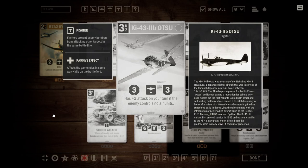Next up, the Ki-43 2B Otsu. It is a 3-credit plane, it operates for two, it is a 3-3, and it has the text: has plus two attack on your turn if the enemy controls no air units. This is a quite powerful card. Having a 5-3 fighter for three credits is very big and a very big threat to the enemy — you really don't want to be hit by this ever. And there are a lot of ways to really amp this up. Burst of Fire is the first card many will think of — giving this guy Fury and plus one attack means you just have a 6-attack Fury unit for super cheap.